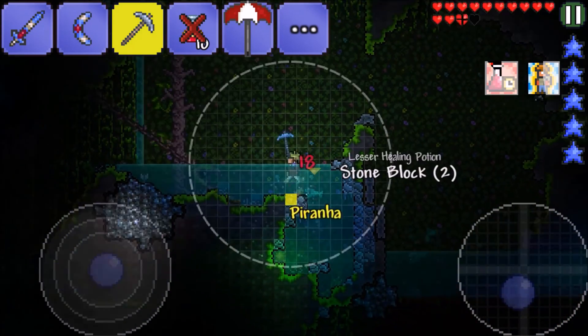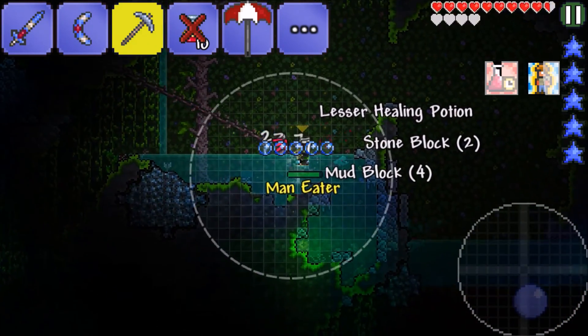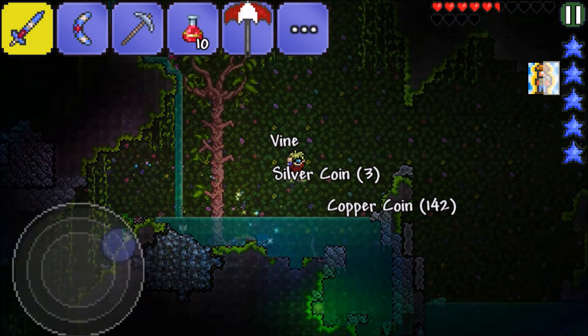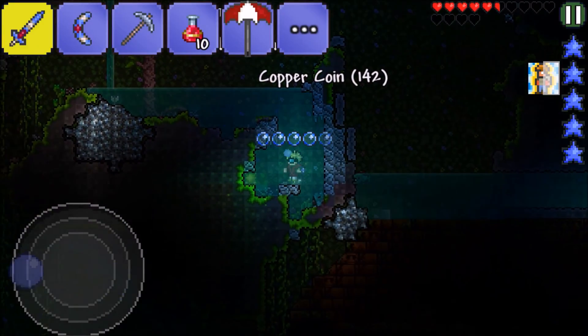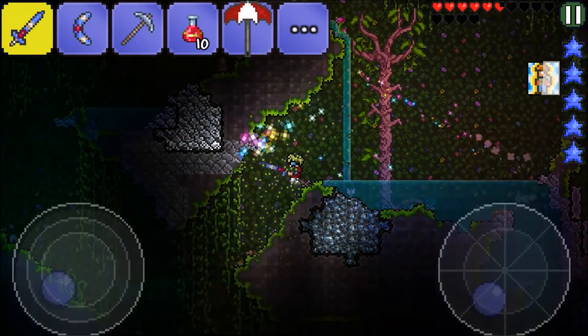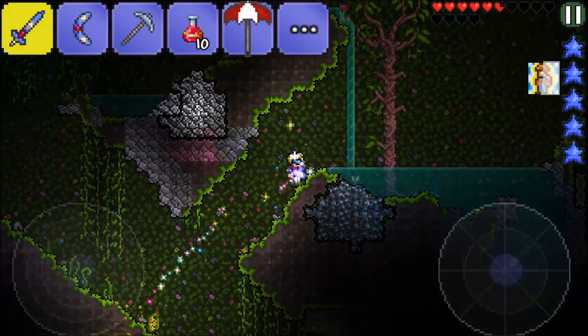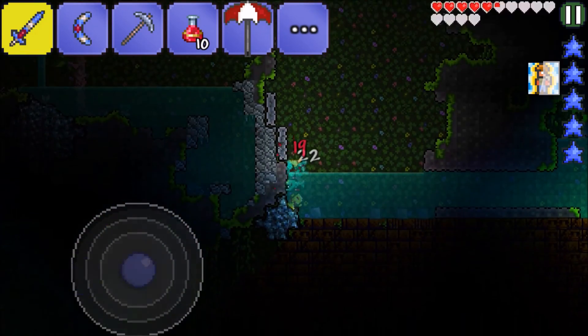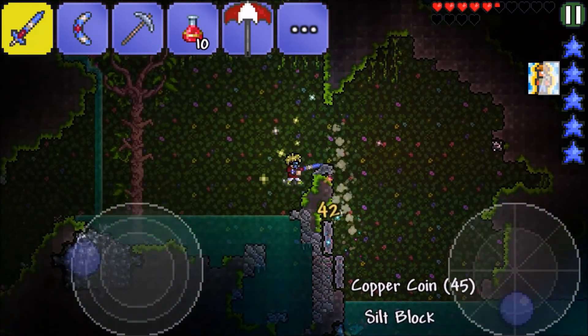I want this jungle spore! We got a vine and the jungle spore! More silver — did I get the silver from over here? Yeah I did.